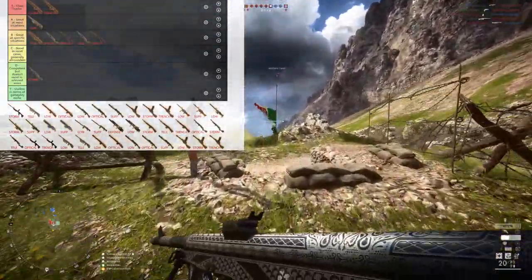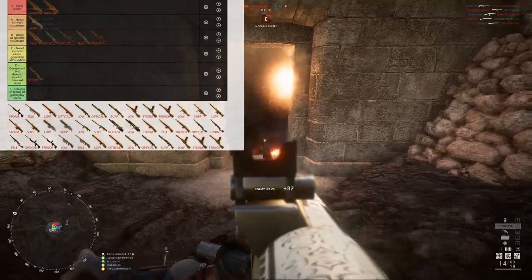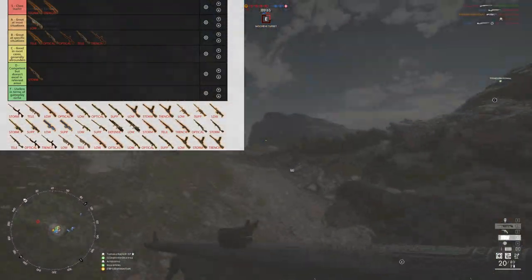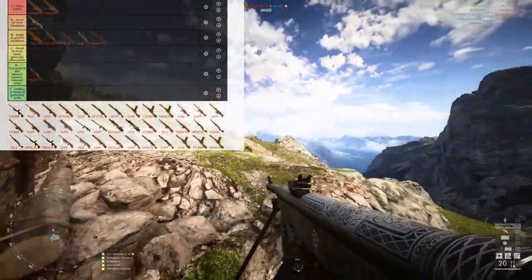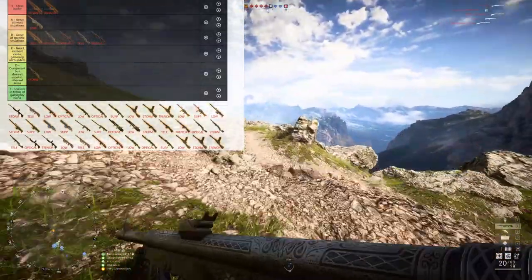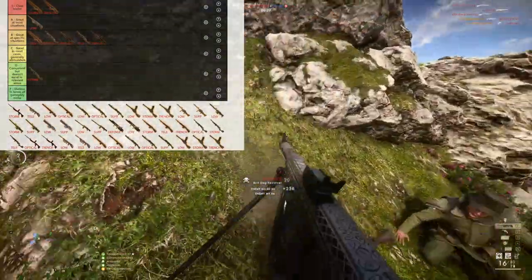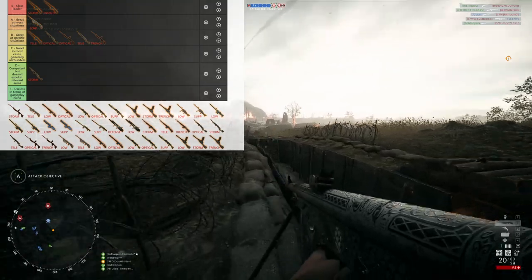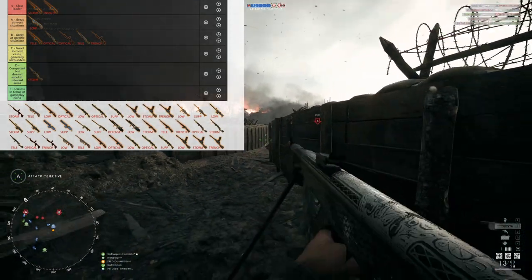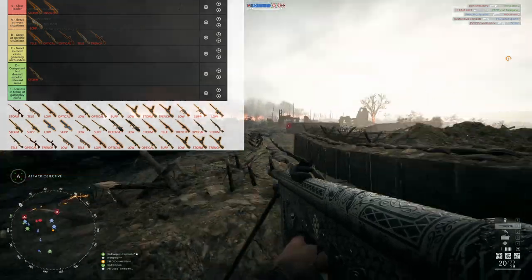Another good thing about the tap fire potential is that since it has a damage model similar to the Autoloading 25, you can mentally calculate how many shots an enemy needs to be taken down very easily on the fly. The three-shot kill extends to 20 meters, which is a very common range, and everything else is four shots — so it's very easy to understand. Headshots can lower that quite a bit. The Chauchat does well in pretty much all situations, except very long range against snipers, where the base ADS spread of 0.24 affects it.